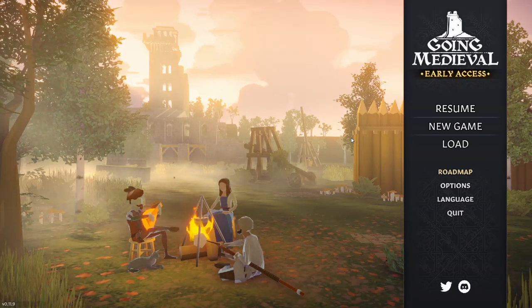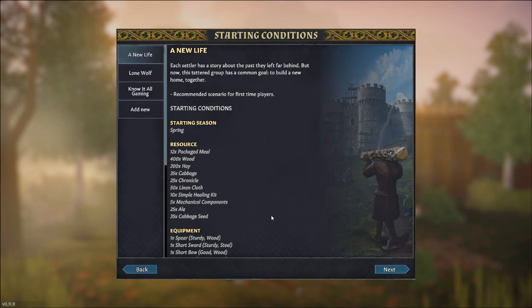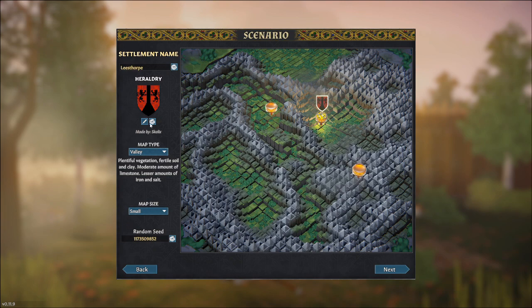Welcome to Going Medieval: What the Game Doesn't Tell You. We've selected New Game on Standard difficulty. The choice is up to you, but I would recommend if it's your first time playing, put it on Easy — not Very Easy and certainly not Normal. Go Next, then choose a New Life.